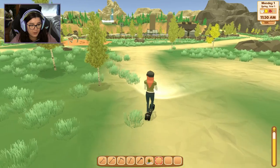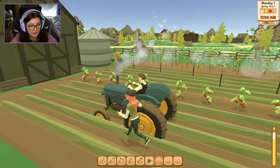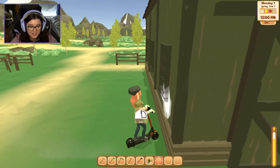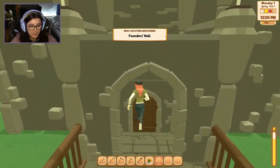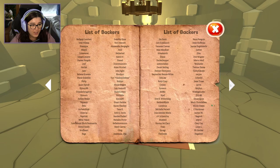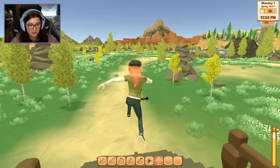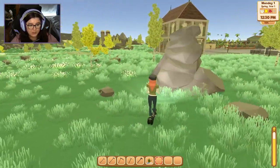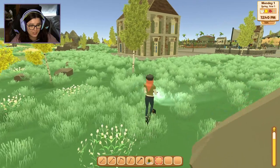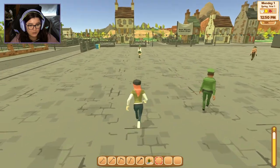Over here it looks like someone's got another farm situation — there's a dude in a tractor. Can I talk to him while he's driving? Okay, he doesn't want to talk right now, he's working. What is this — the founder's hall? 'This book contains the names of backers who supported the Harvest Days Kickstarter.' Oh that's cool, I love this. I wonder if it'll get more decorated as time goes on. It's nice that there's an entire monument in the game for it.